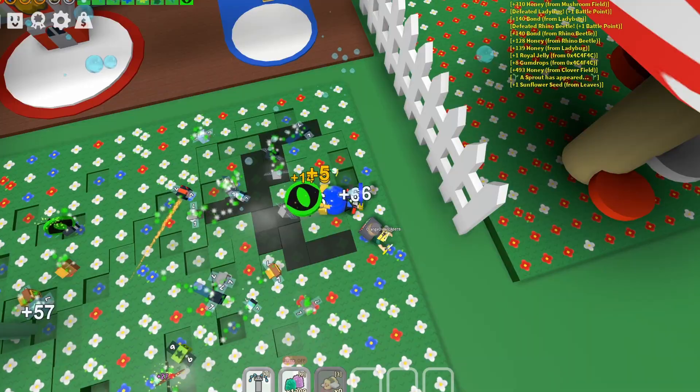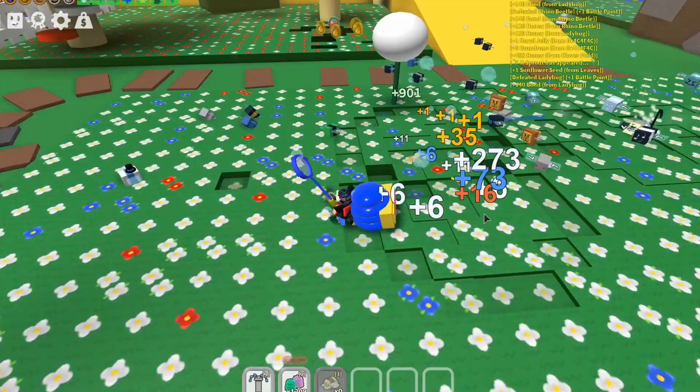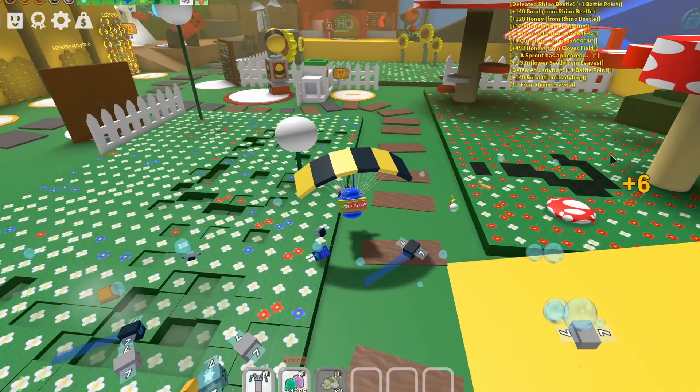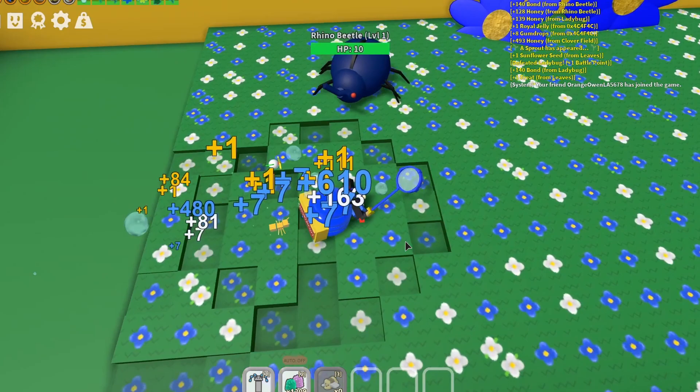Then go to the fields in the order you got and go around clicking on them until a symbol pops up. Make sure to take down the symbols you get and write them down in order. Here are the codes I got from the fields — make sure you get them in order.